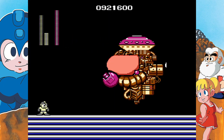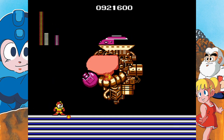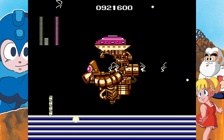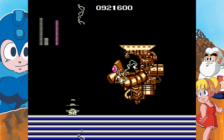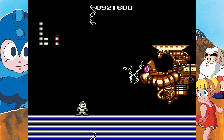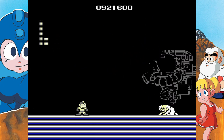Dr. Wily has two phases. His first phase is weak to fire, and you can also pause buffer. His second phase doesn't have any weakness, but I recommend using the electric as it is the strongest — just pause buffer once again. I think the Yellow Devil is the hardest boss out of the Wily Castle bosses, so Wily shouldn't be that big of a deal.